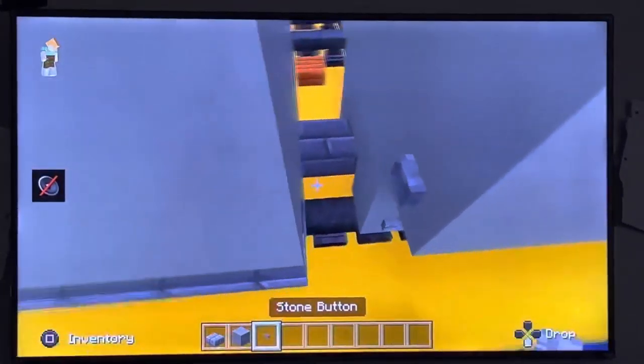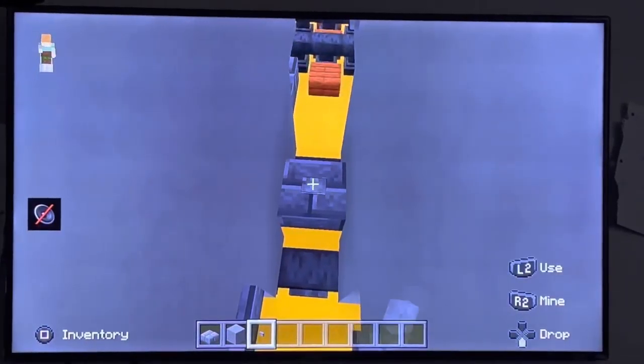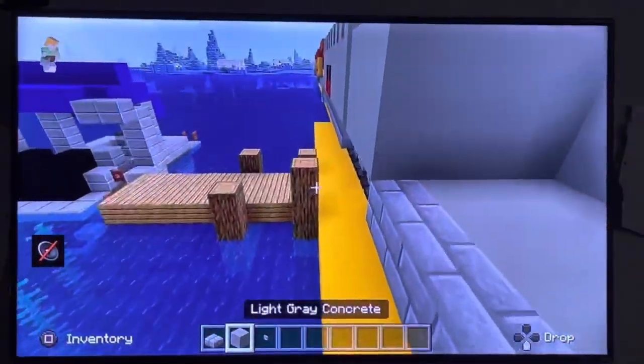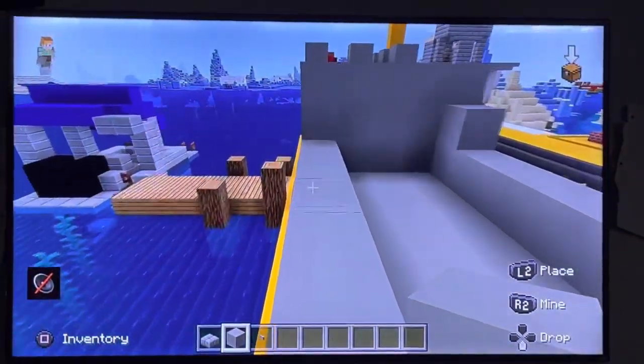Now here you want to put buttons, like one there and one there. Now you want to make it over here too, because you want walls for everything so you can stay in.